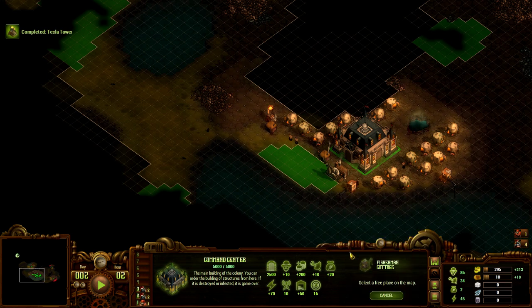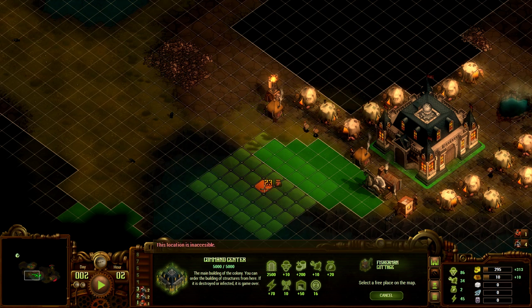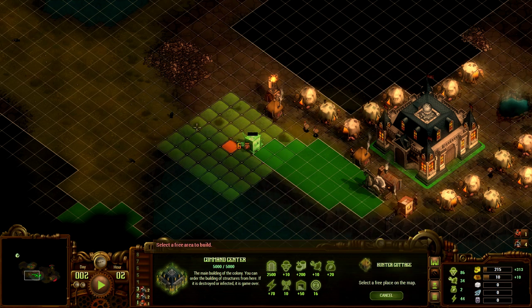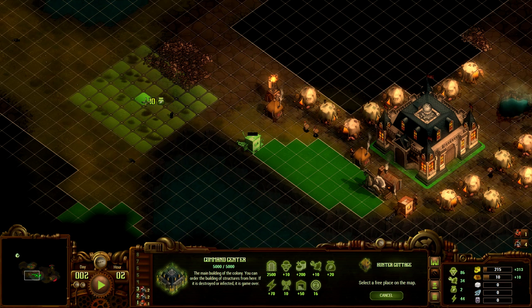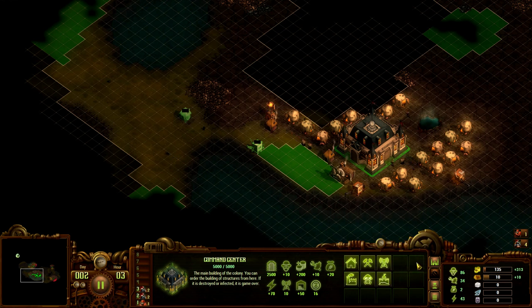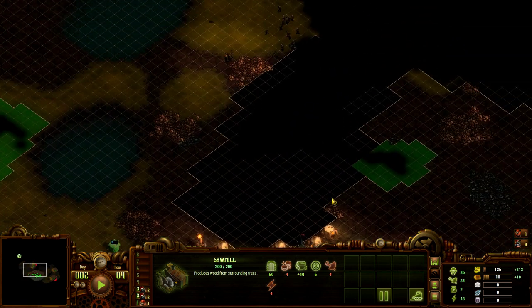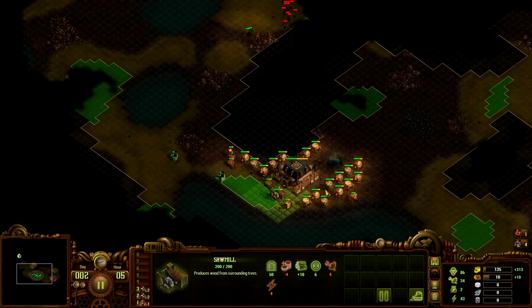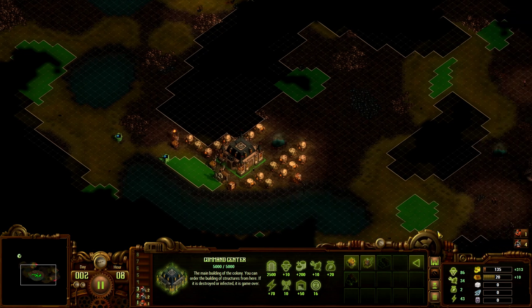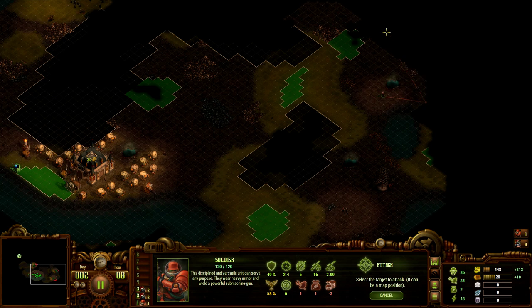We need more gold. I can just start fishing over here. Yeah, let's fish and let's hunt — that's the only way I have. I think I'm gonna put down the sawmill over there. We need all the wood we can get just to block off, and we also need gold. God damn, we need everything.